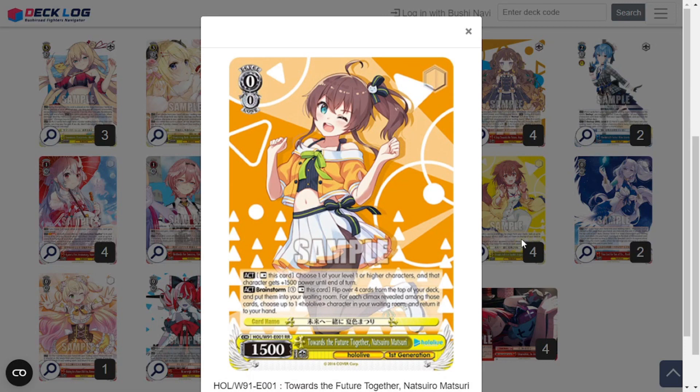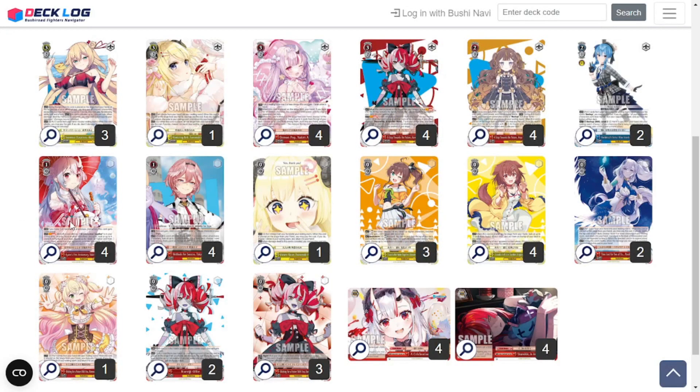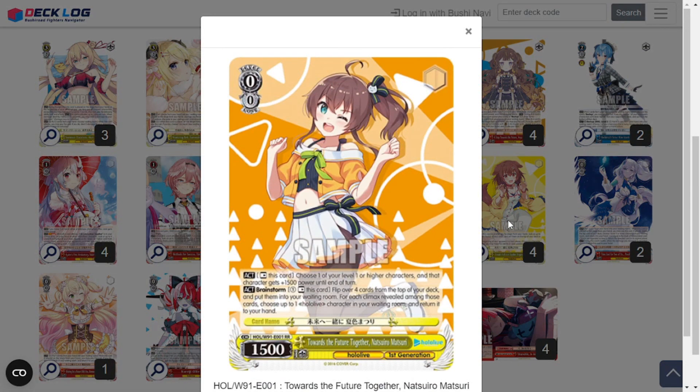Then we have Towards the Future Together Natsuiro Matsuri, a 0-0-1500. She has two act abilities: you can tap her to give one of your level 1 or higher characters 1,500 power until end of turn, which can be significant for getting the Ayames over certain cards. And then a brainstorm — pay one, rest this card, mill 4, and for each Climax you get to salvage back a Hololive character. Very useful given how much milling the Ayame climax combo does, so you can fill up your waiting room and salvage back whatever you need.